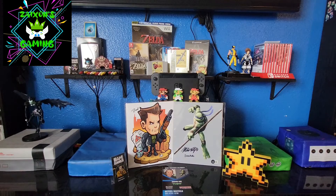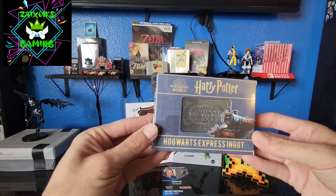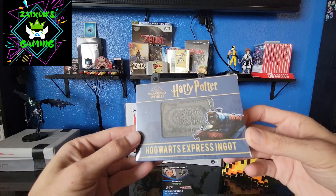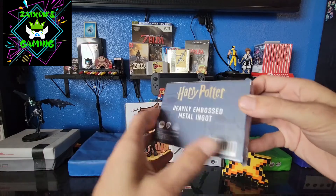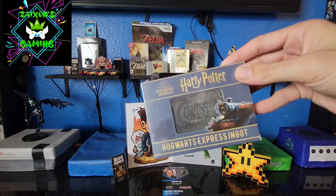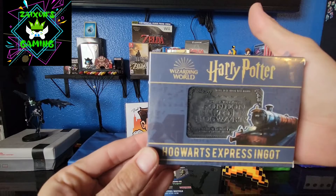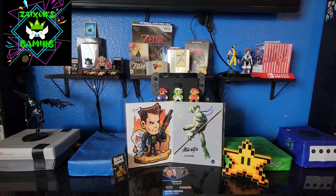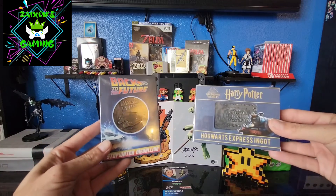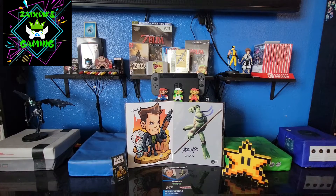Next up is another little box. It's a Harry Potter Hogwarts Express ingot. That's pretty cool. I'm not a huge Harry Potter fan, but still pretty awesome. I'll probably use this as a giveaway or a gift item. It says London to Hogwarts. I give about $8 for each of these — the Back to the Future and the Harry Potter — so that's $16. Plus the shirt, that's already at $28.